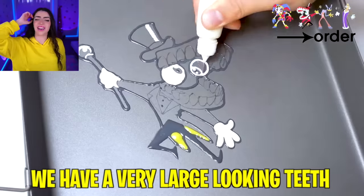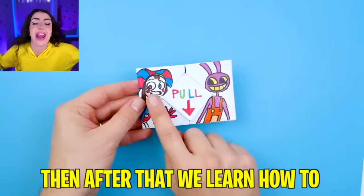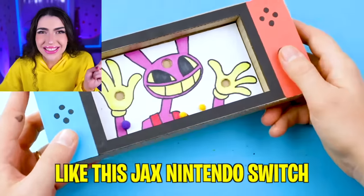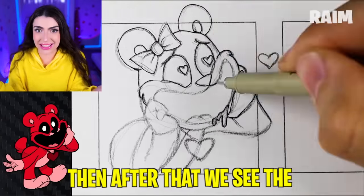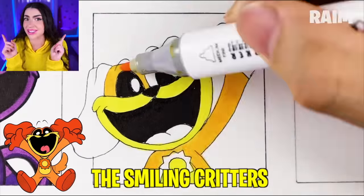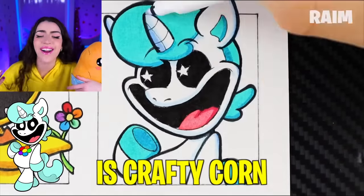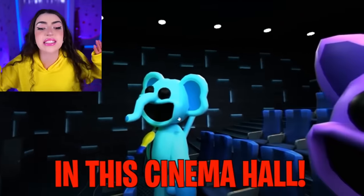We have a very large-looking teeth with two googly eyes and no head. Then after that, we learn how to make the craziest DIY Amazing Digital Circus arts, like this Jax Nintendo Switch and this crazy palm-y glitch. Then after that, we see these secret Smiling Critters falling in love because we are drawing the Smiling Critters love couples. The Smiling Critter that Kickin' Chicken is in love with is Crafty Corn. And we also spot the Smiling Critters in real life in this cinema hall.